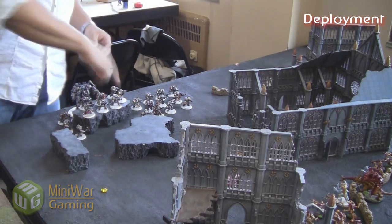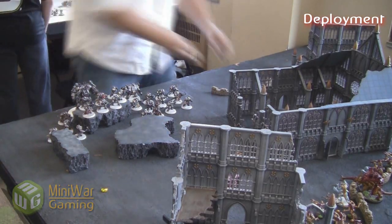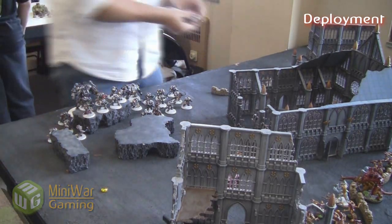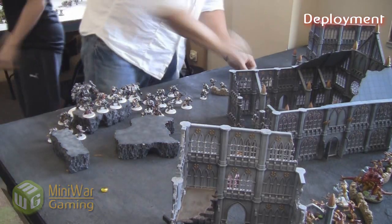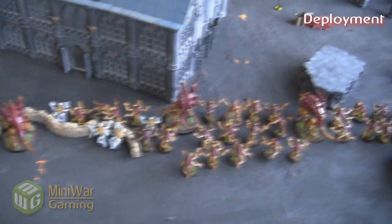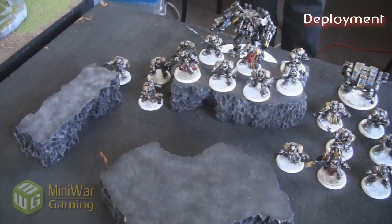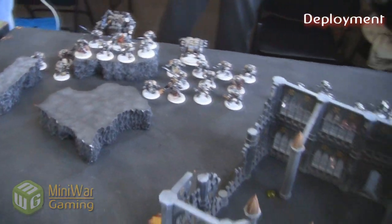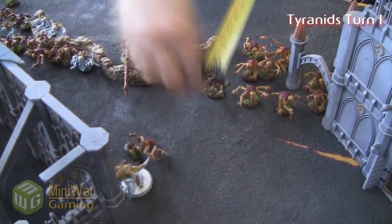In a kill points game I'm not sure you'd want your opponent going first, especially since my army is almost entirely close combat. The Tyrannofexes are probably going to be pretty useless — I had anticipated a mechanized Grey Knights army, so I thought they'd be good long-range support, but against Terminators they won't do much. Their Strength 10 Rupture Cannons and Strength 5 Cluster Spines are okay, and I did upgrade one Thorax weapon to wound on a 2+, but that's a Flamer so you need to be close. Still, we've got the Swarmlord and a buttload of Genestealers.